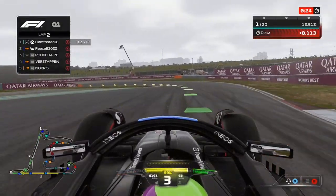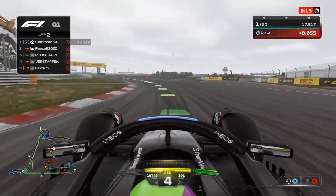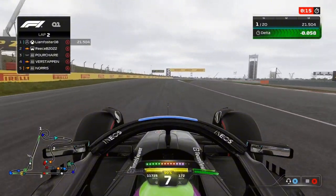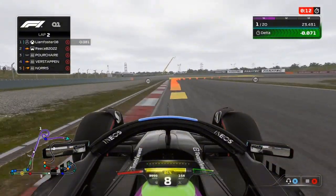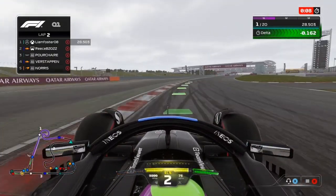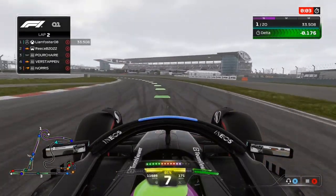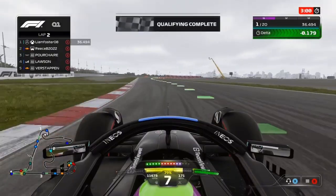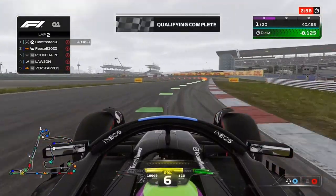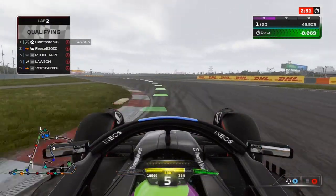Third run. Through the first corner — how many corners is this, I don't even know. Coming through to the end of the first sector, matching or beating my first sector. Through the right, nice and tidy — two tenths up. Going through this left hander, making it a bit tight. Open up the left — yeah, nice, that's better. Not as good, but decent enough.